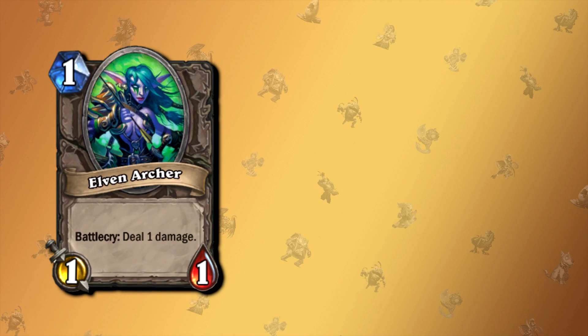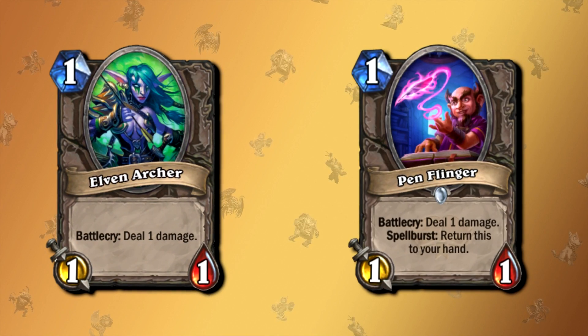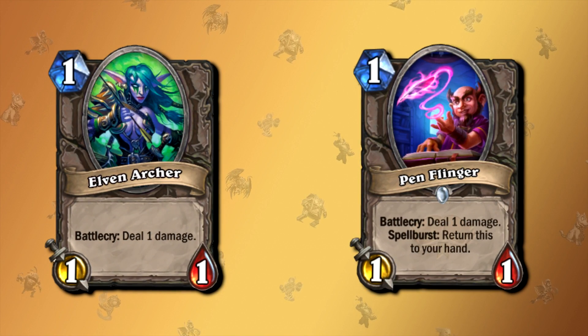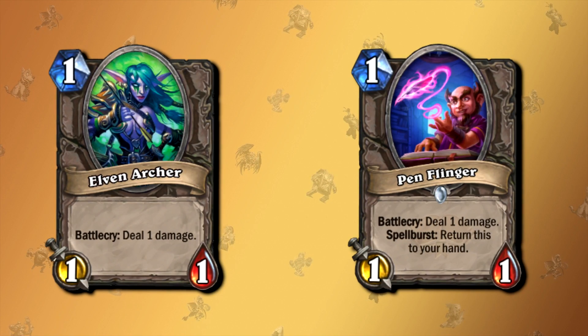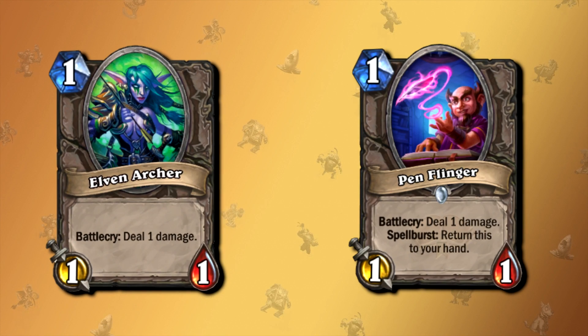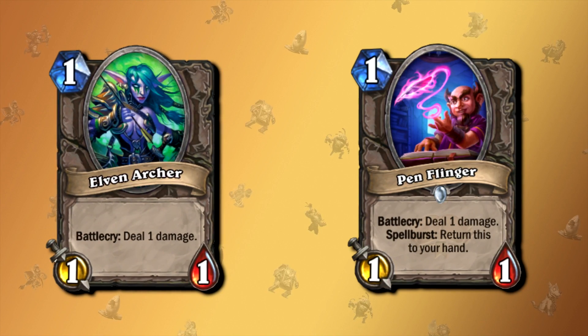The same is true for Elven Archer. Elven Archer reads: deal one damage. Why exactly do we have Pen Flinger now? It is exactly like Elven Archer — the exact same thing — but if you cast a spell while Pen Flinger is on the board, it triggers the spell boost effect, which means you can return this minion to your hand. In Paladin, we have this one funny card called Labyrinth of Wisdom.